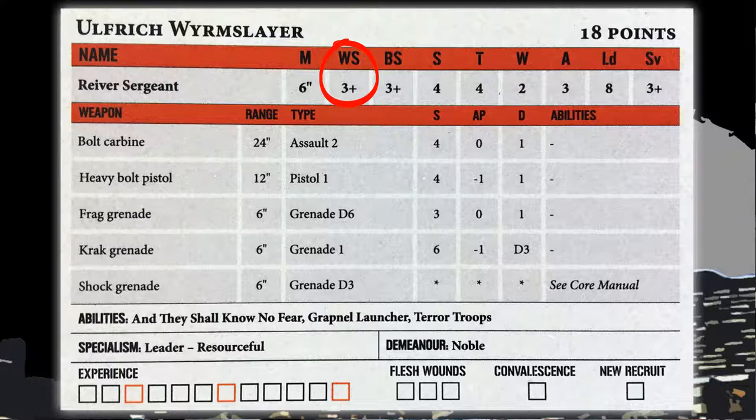Next we have WS, weapon skill — this tells you a model's skill at hand-to-hand fighting. BS is ballistic skill — this shows how accurate a model is when shooting ranged weapons. S is strength — this indicates how strong a model is and how likely it is to inflict damage in hand-to-hand. T is toughness — this reflects the model's resilience against physical harm. W is wounds — this shows how much damage a model can sustain before it succumbs to its injuries. A is attacks — this tells you how many times a model can strike blows in hand-to-hand. LD represents leadership — this reveals how courageous, determined, or self-controlled a model is. SV equals save — this indicates the protection of a model's armour.